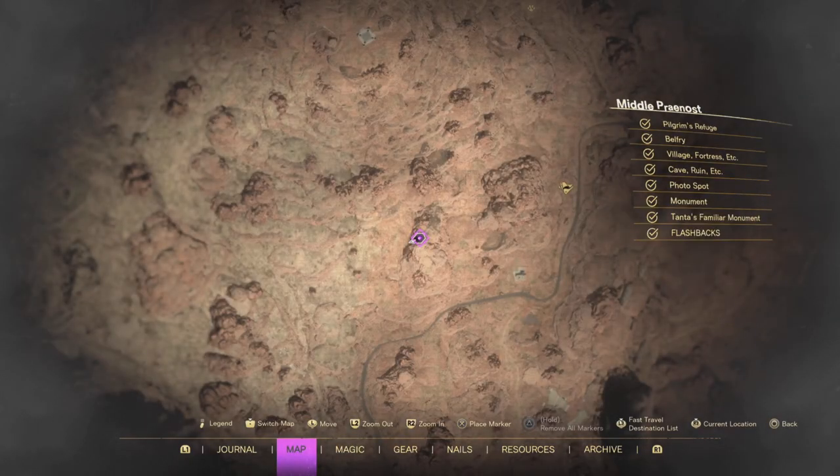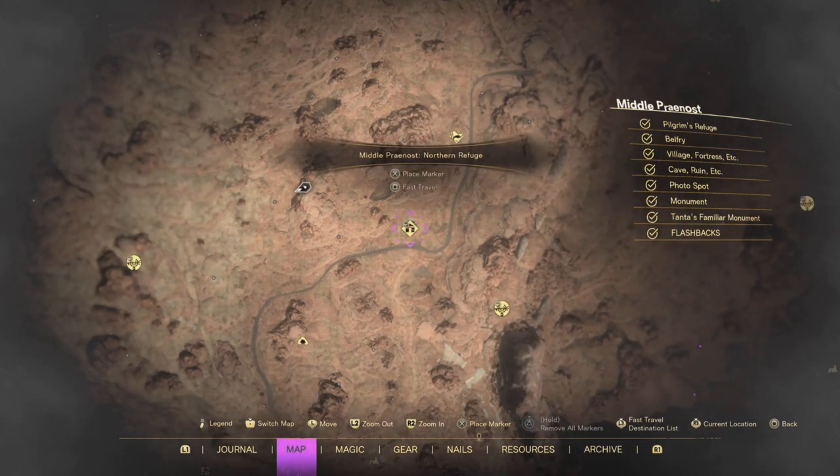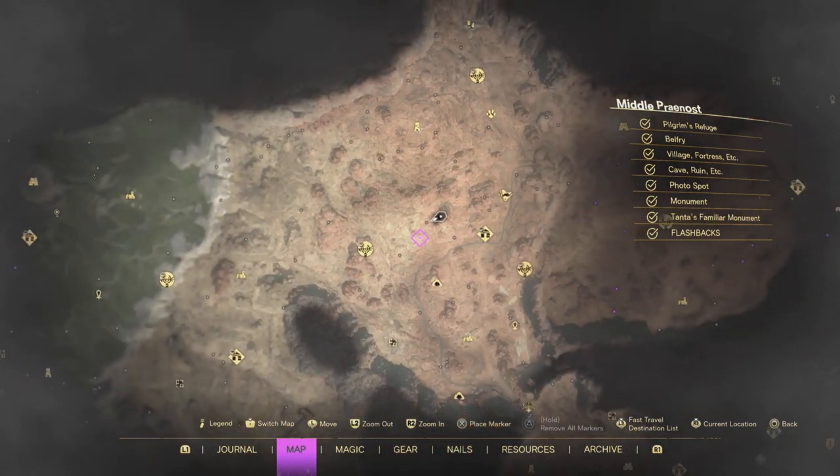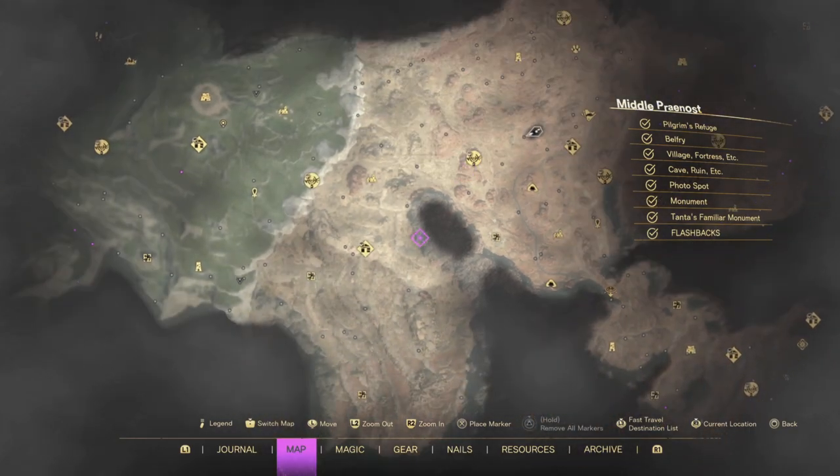So that is our seeker dart level one spellcrafting challenge guide. We're in Middle Pranos, the northern refuge, just a little bit west of where that is.